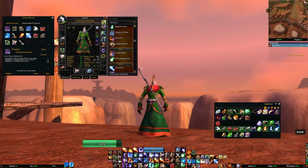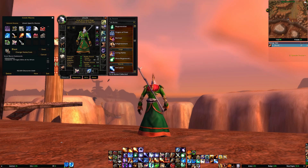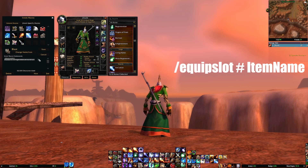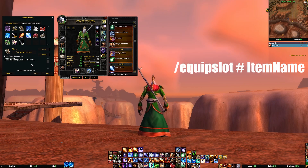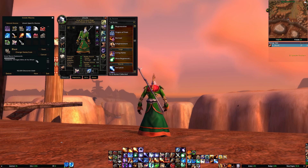For an easy example on mage, maybe you have four sets bound to four different keybinds that instantly switch between your arcane healing runes, your arcane damage runes, your fire runes, and your frost runes. To set this up, all you have to do is create this very simple macro: slash equip slot with the associated number of the slot you are trying to equip, and then the exact name of the item following it. If you want to create a set, you simply add the same line multiple times for the different slots. I always like to add hashtag show tooltip at the beginning so that if I mouse over it on my keybinds, it will show me the item and the associated rune. Then add this macro button to your action bars where you can bind it to a keystroke or somewhere you can click it very quickly once you drop combat.